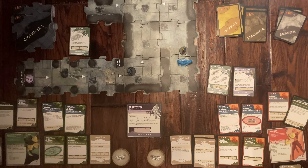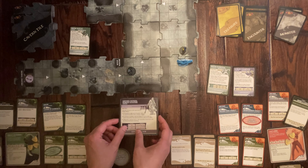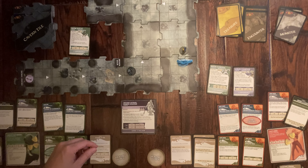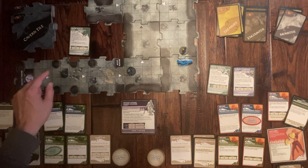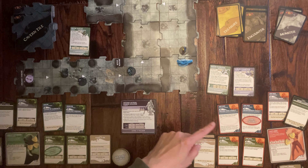All monsters activate. Artemis moves one tile toward the closest hero — he's far away. The Drow Duelist moves one tile closer to me. The Goblin Champion doesn't activate yet — it's under my daughter's control, so it activates on her turn. Now it's her turn.